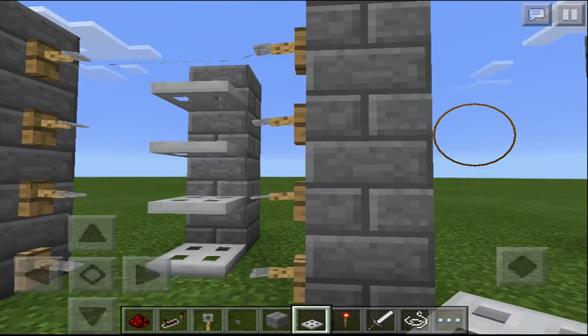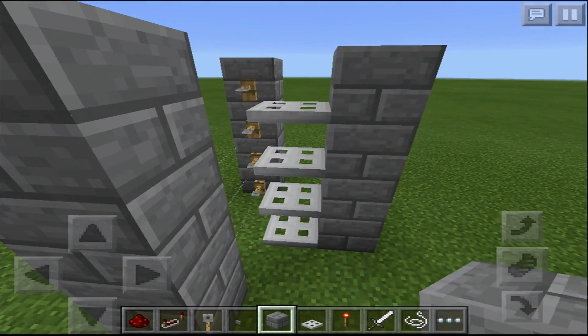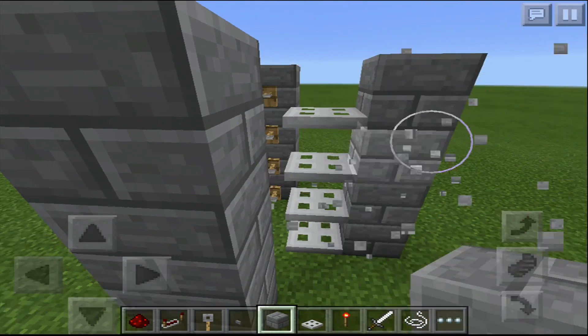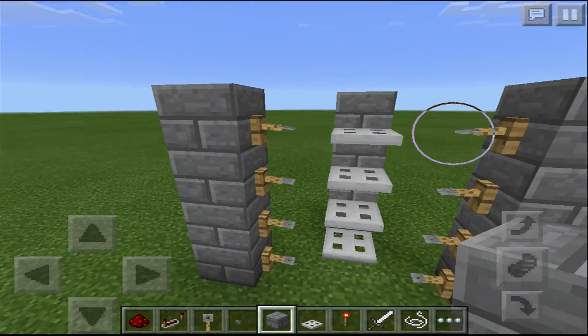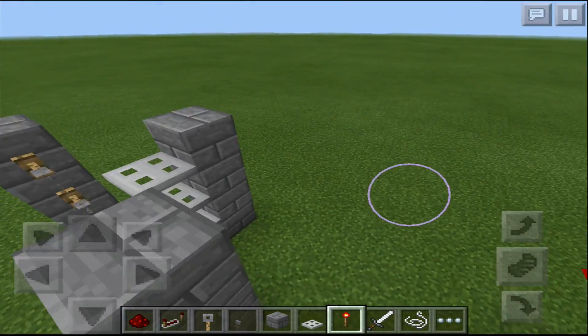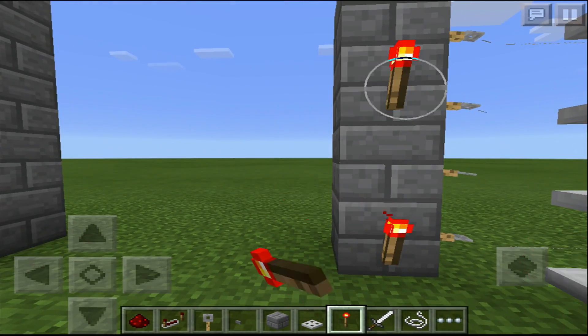It's not really what we want right now. However, I do want to say that you can also use this — if you hook these up, you can make it so that you can go down — but we're making one that goes up now. So what you're gonna want to do is take a torch, go like this, place one, leave a block, place one.